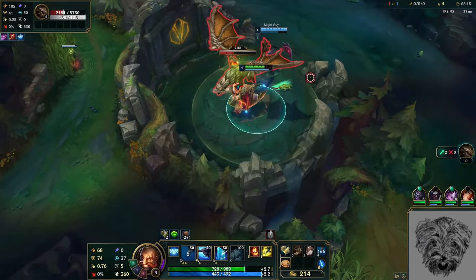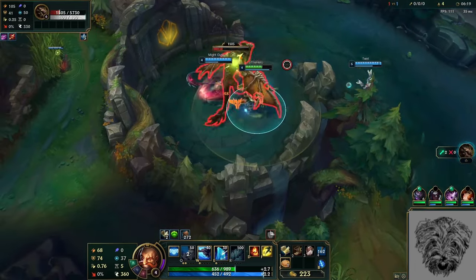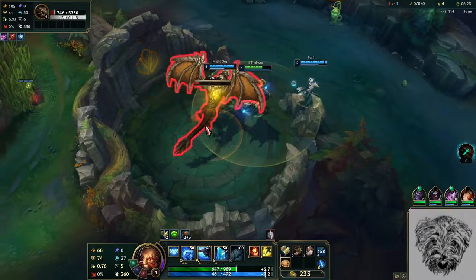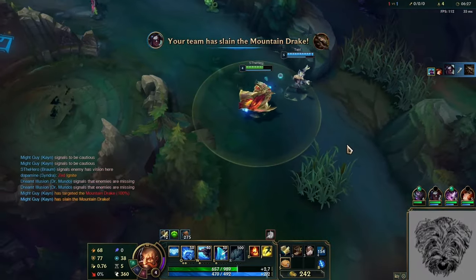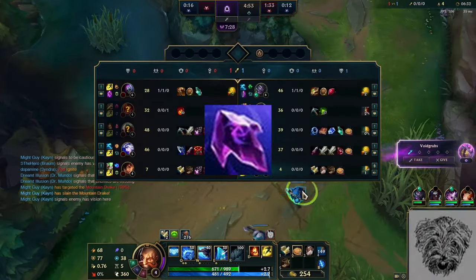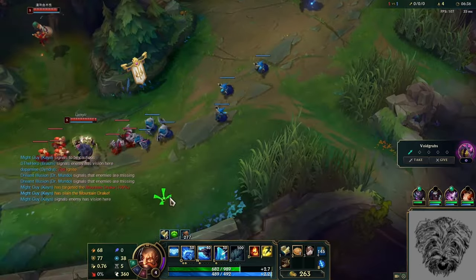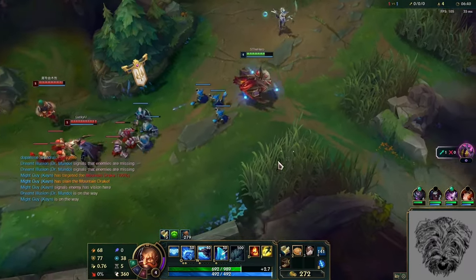The rest of your stacks are going to come from components and completed items. Different component items can carry between one and three stats, which means those are just going to be free stacks. Some of the more interesting options are sources of some of the rare stats like percent move speed, lethality, percent armor pen, percent magic pen, flat mana, or heal and shield power. These are some of the stats that can help you reach either the five stack mark early or the ten stack mark later on.